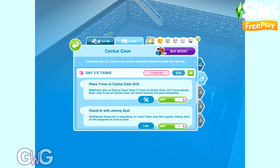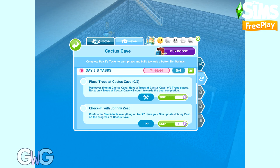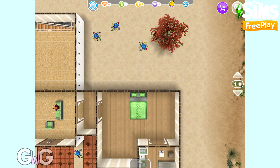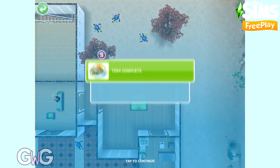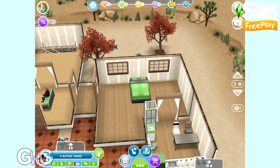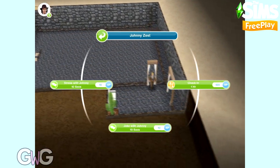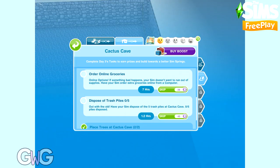Day three's tasks are place two trees at Cactus Cave, check in with Johnny Zest, order online groceries, and dispose of five trash piles. Let's start with placing trees — I'm going to place two three-star maple trees. Not a lot of room for trees at this house. Then we can check in with Johnny Zest.